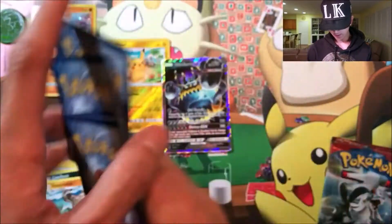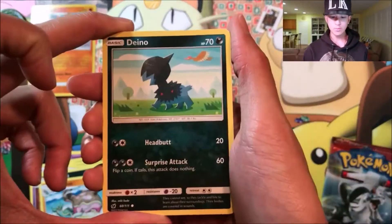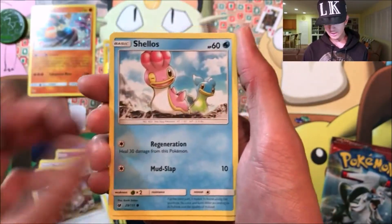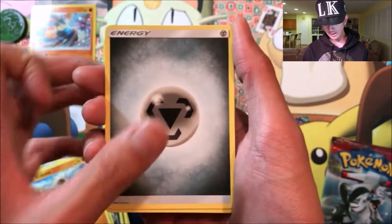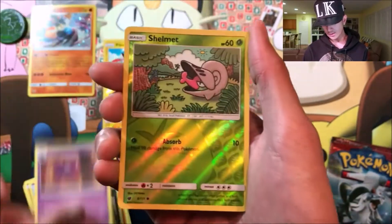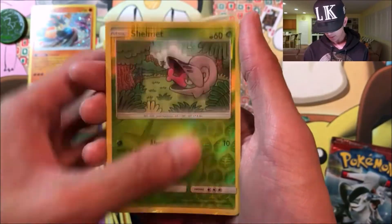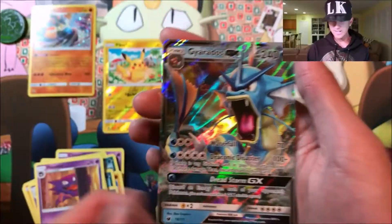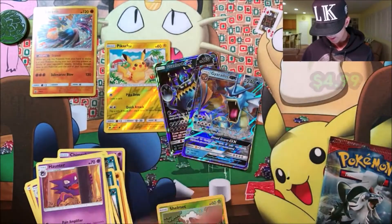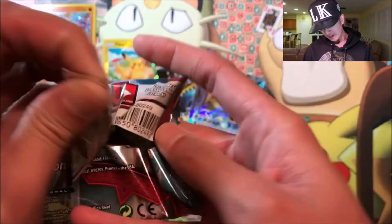Second pack we got a Dino Hound, Shellos, Cubone, metal energy, Grumpig, Cinccino, another Haunter, a reverse Shelmet — and oh my god, a Gyarados GX! Two GXs in a blister — that usually doesn't happen. Alright, on to the final pack out of this three-pack blister.